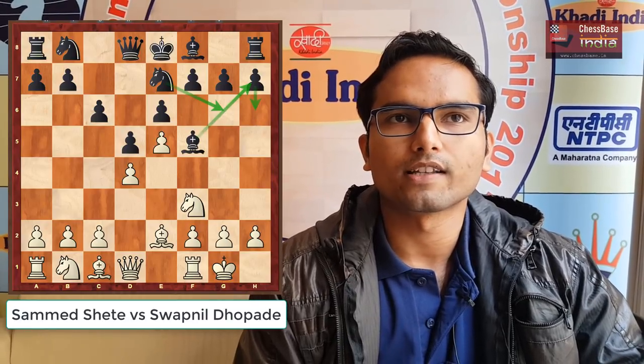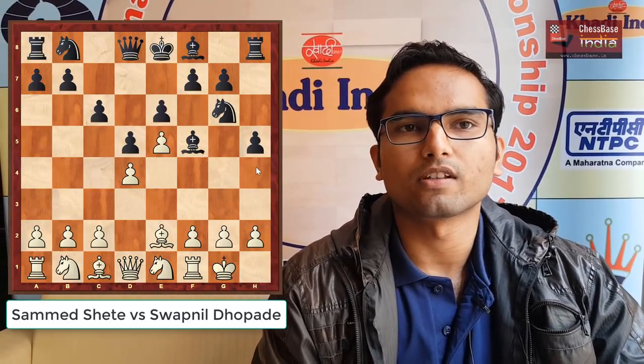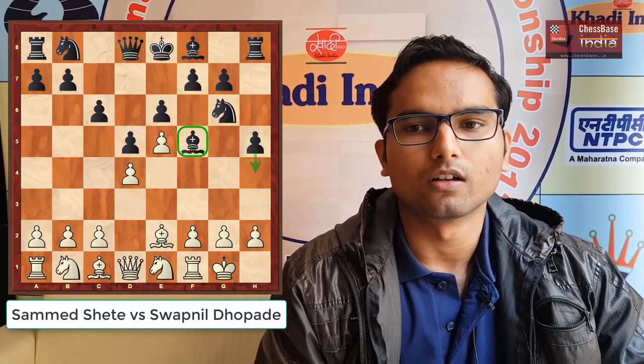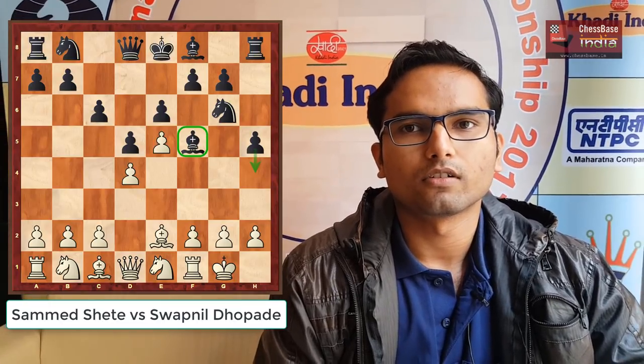Usually what black players used to do is play Bh6, Bh7 and then Ng6 or Bg6 and Nf5. But this is an interesting way of playing the structure — black goes Ne7, Ng6 immediately. The main thing is that if white goes Ne1 with the idea of g4, then black has h5, which is a good move. If you just take on Bh5, then Qh4 is coming. After h5, black can later play h4 and the bishop is safe on g6. Basically, black has a lot of moves developing the kingside, like the f5 bishop. This is an interesting attempt and black is scoring quite well.